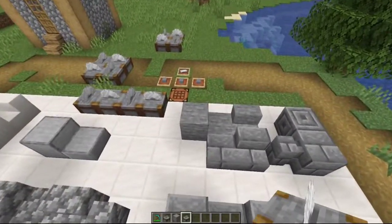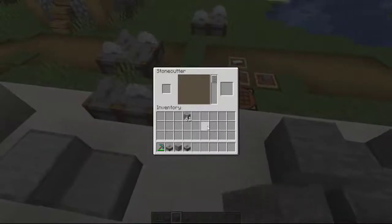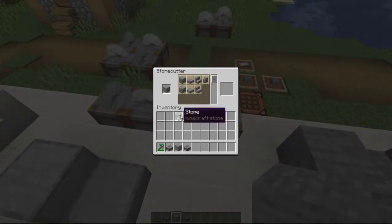It can be used for smooth stone, which gives you the most options. You can make stone bricks out of it, and if you make one of those stone bricks you can make the stone brick variants off of that — so that's two ways to get the stone brick slabs, stairs, and wall. It's also a much easier way to get the chiseled stone.